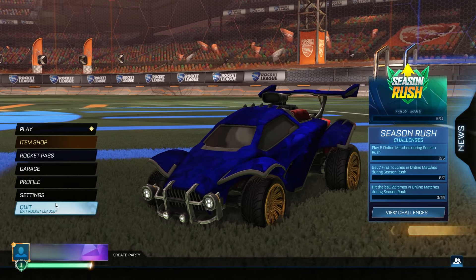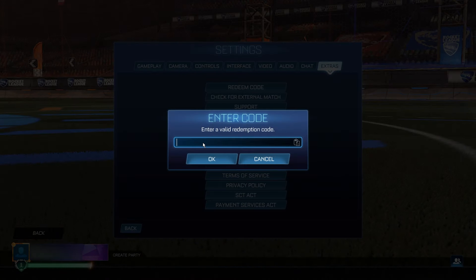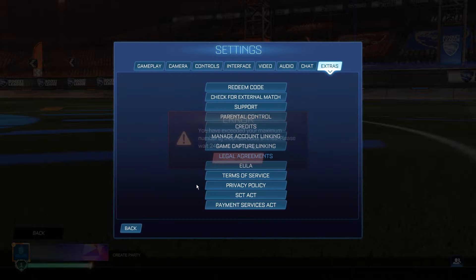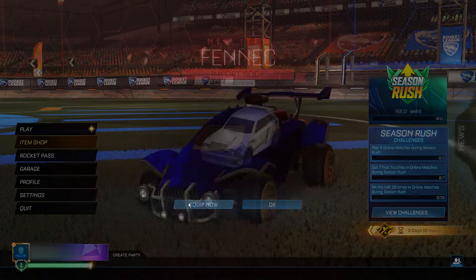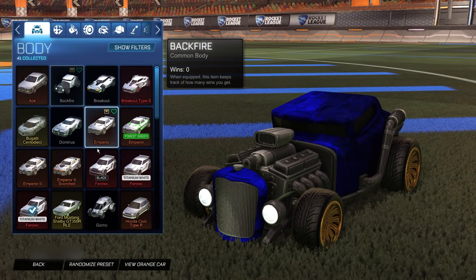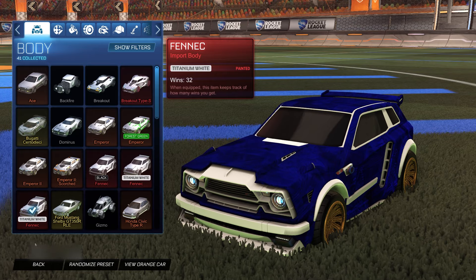Now for the fourth and final item — this one is for the Titanium White Fennec. The code is 'march24_tw_fennec'. Click OK, go back to the menu, and there we go — the Titanium White Fennec for completely free if you follow the steps correctly. You can equip it. I already had a White Fennec, so now we've got two White Fennecs.